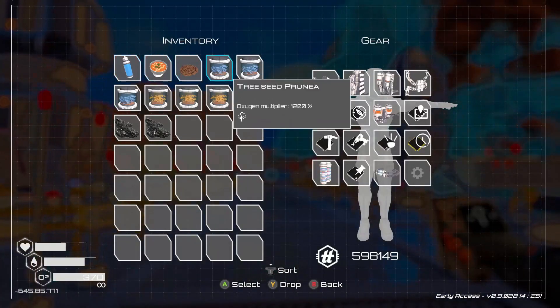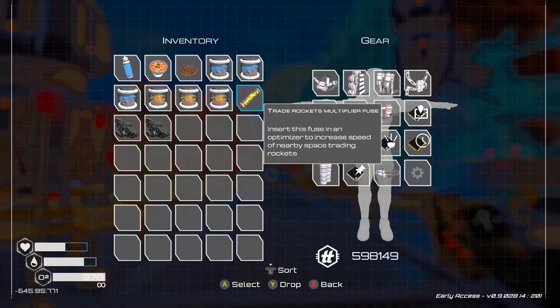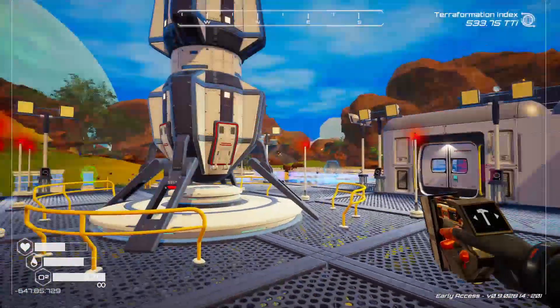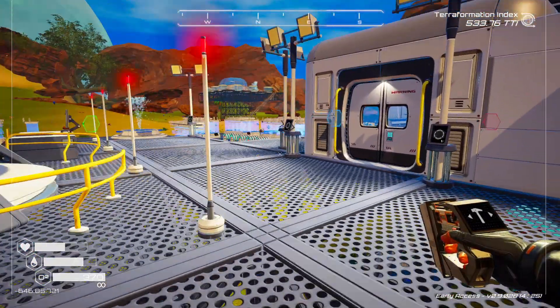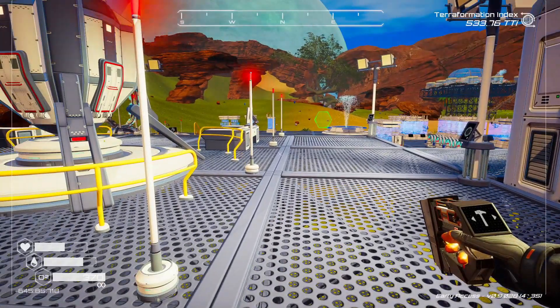I found this trade rocket multiplier fuse. 'Insert the fuse into an optimizer to increase speed of nearby trade rockets.' Right now a trade rocket takes about nine minutes from the time it launches to when it gets back. I'm hoping to find more of these optimizers - we cannot make them or the fuses ourselves.